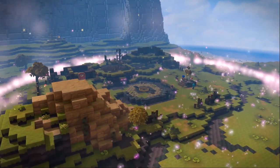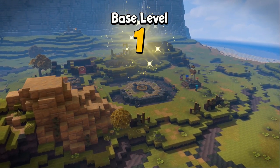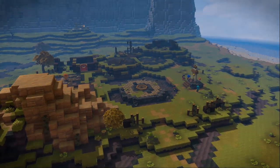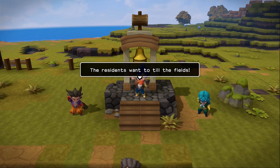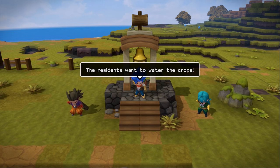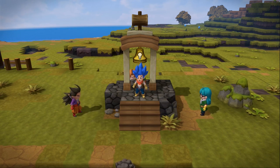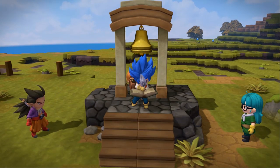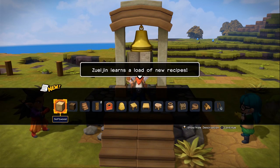Oh snap! Base level one — we were base level zero I guess. The residents awaken to the benefits of building. The residents want to till the fields. Residents want to water crops. Zul'jin learns a load of new recipes! Look at all this stuff.